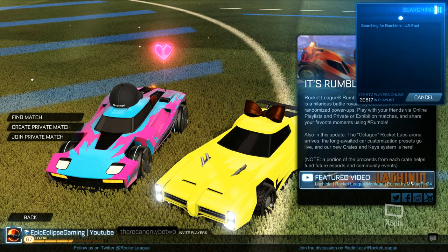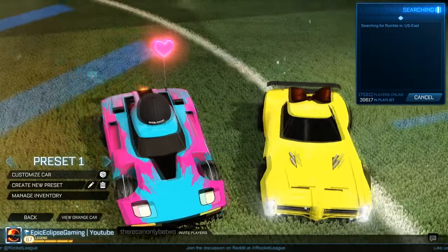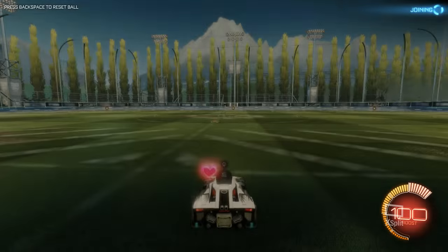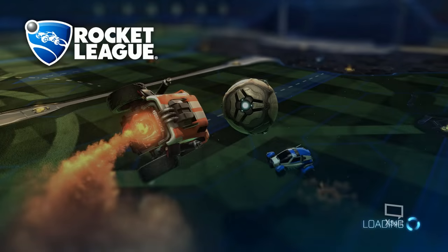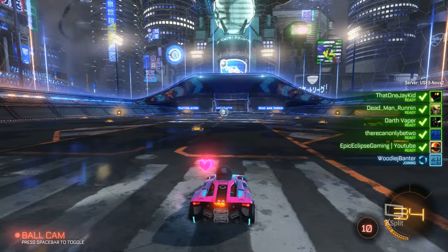As for the biggest thing in this update — it's Rumble, and we're going to get into that right now. A minor thing they also did is in training mode, you're no longer blinded by a super bright color and you can actually see your car.